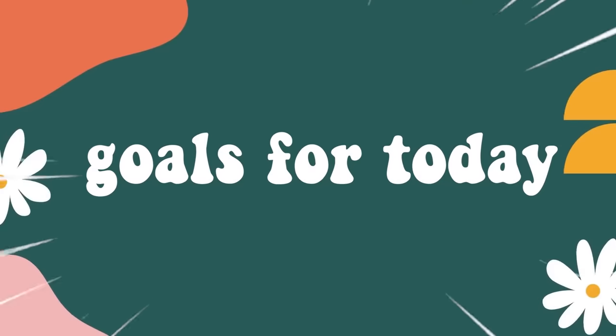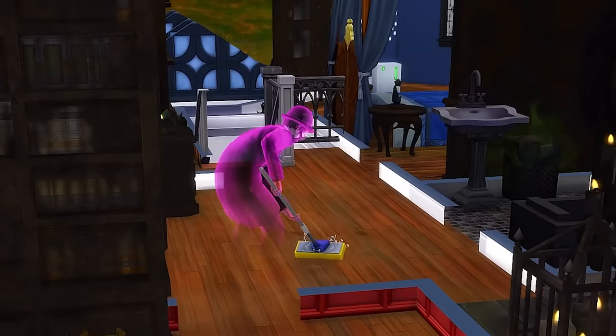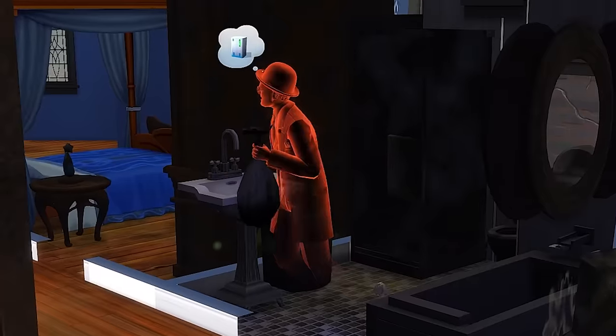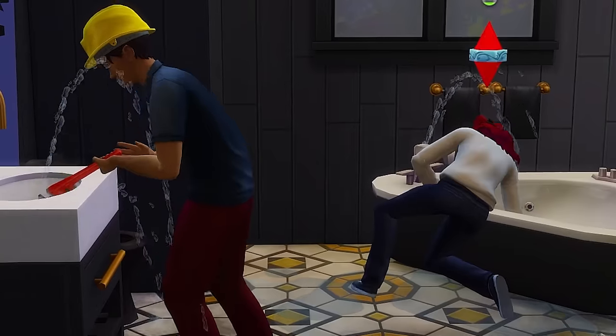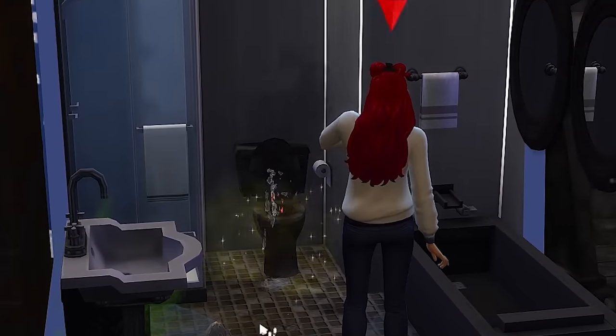Here are the current goals I have for today's episode. Number one, we have to clean up that second floor. I'm assigning this task to Felix, our ghostly roommate, because the other two adults in this family will be busy with our other goals today. Which brings me to goal number two.